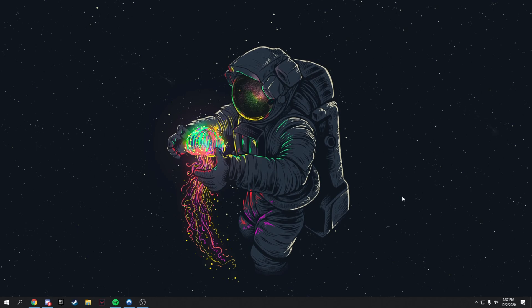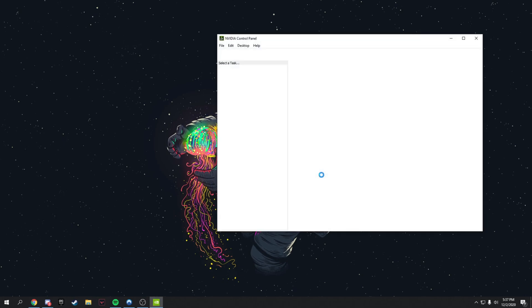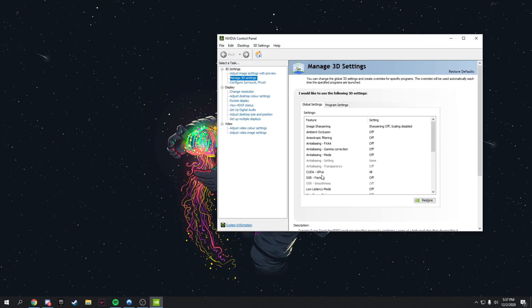This step is only for NVIDIA graphics card users. Right-click on your desktop and open the NVIDIA Control Panel — if you haven't installed it, please do so. Once open, go to Manage 3D Settings. Copy all my settings: turn off image sharpening and all the other image settings. One of the most important settings is Power Management Mode — set it to Prefer Maximum Performance. Also change Preferred Refresh Rate to the highest available.